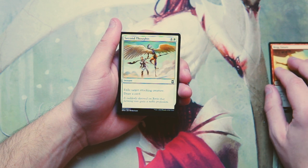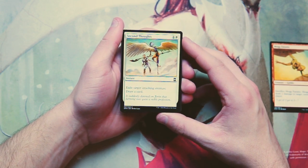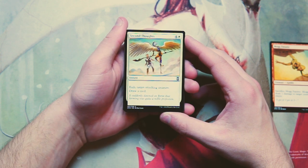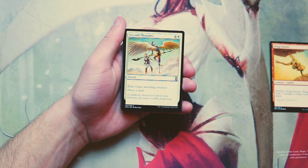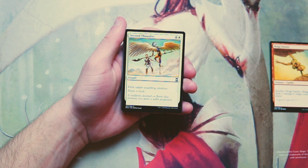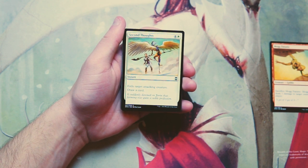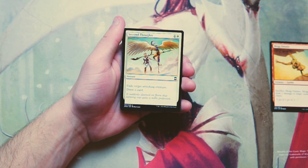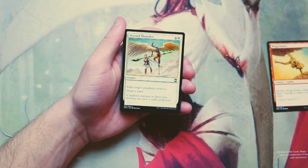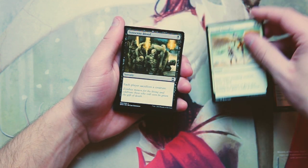Second Thoughts is an instant for four and a white — exile target attacking creature and draw a card. This is just pretty good removal. It's a little less flexible since they have to be attacking, but it is instant speed, you get to replace it immediately, and for five mana you exile — not just destroy — which is fantastic. I like this over the Fanatic for sure; it's decent removal and something I'd be interested in.